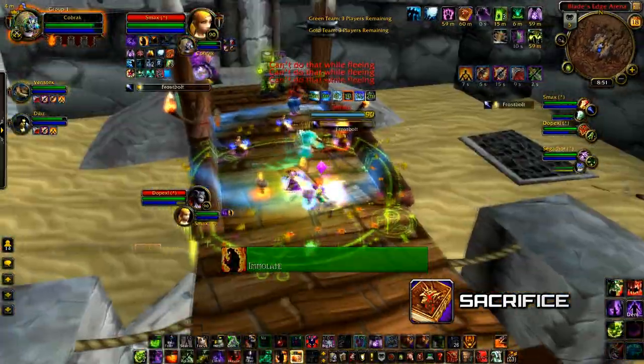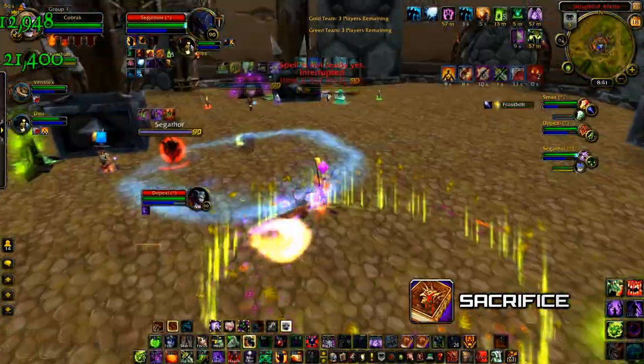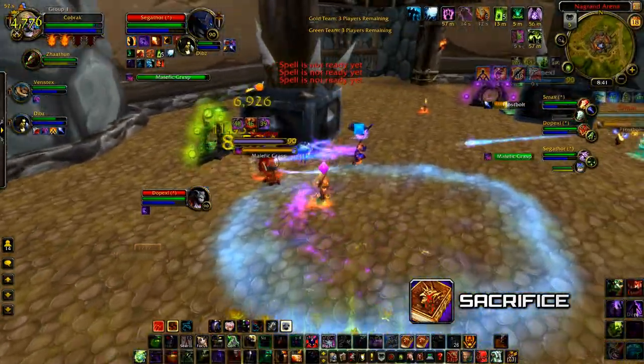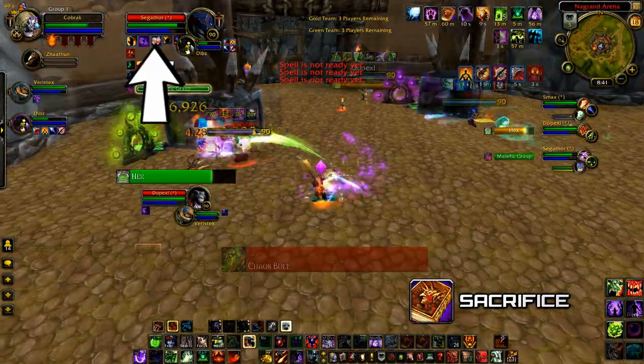And of course, if I want to do this combo again later in the game, I can res my pet up with Flames of Zoroth. In this clip right here, I actually silence both the Warlock and the Resto-Shaman's Hex by using both my pet's Spelllock and then my own Spelllock right after one another.